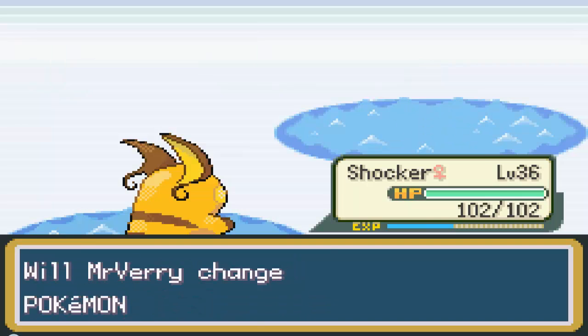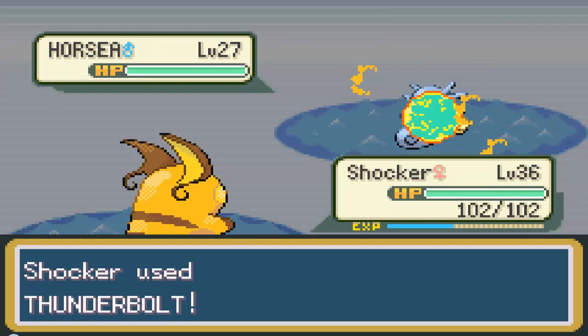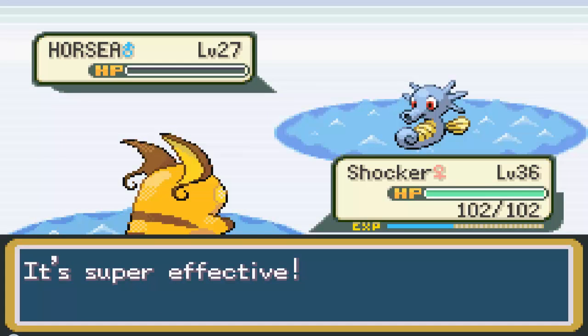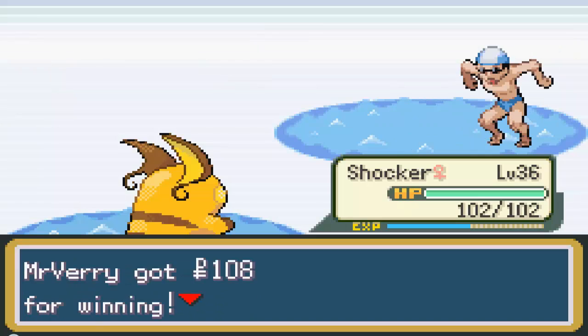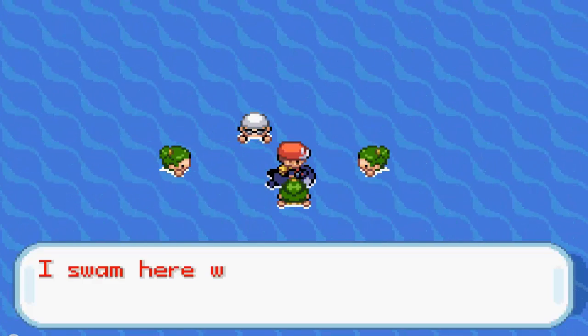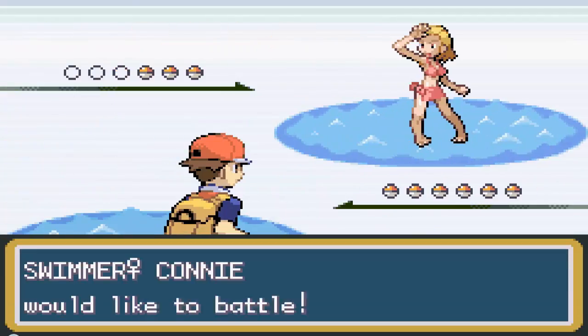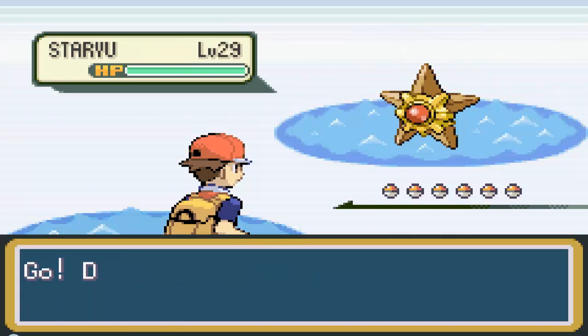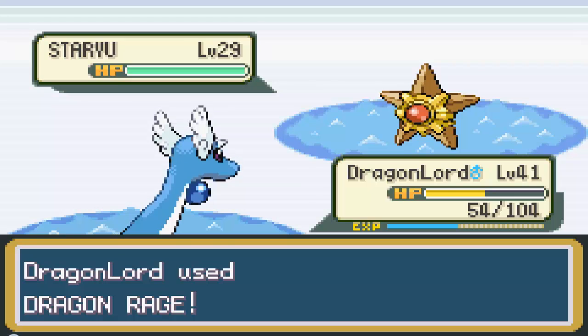I'm sure she'll be one-shotting everything with Thunderbolt — there's no doubt in my mind. For those of you who don't know, there's something called STAB, which is Same Type Attack Bonus. So if you have a Pokemon using an attack of their own type, they get one and a half times damage — just because an electric Pokemon is using an electric-type attack.